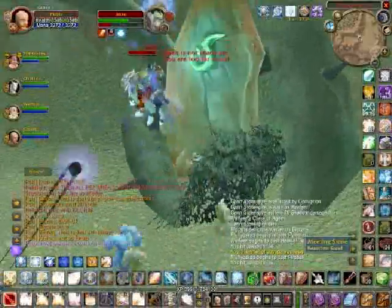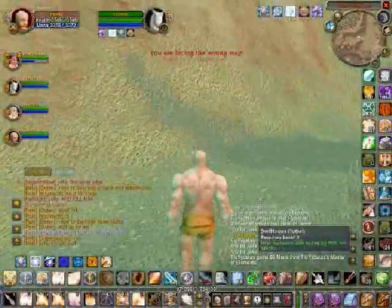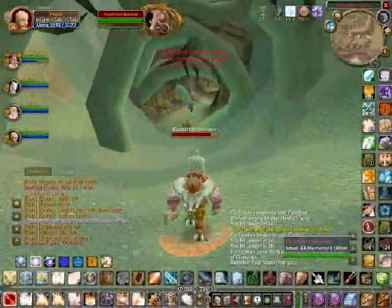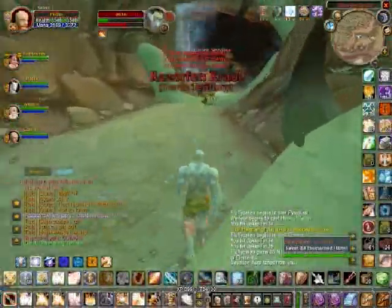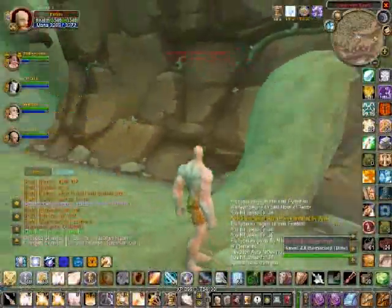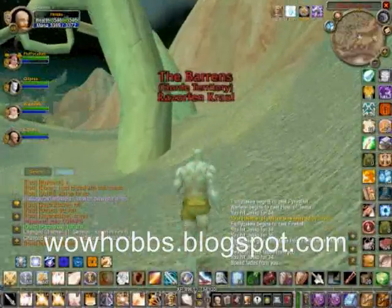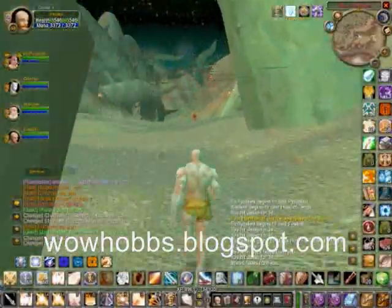So this is the first guy of the night. He's a level 70 warrior, and he's running to his zone right now. I drink a speed potion to catch up to him — I'm going to give him a fight — but he zoned in. So the first one wasn't successful.